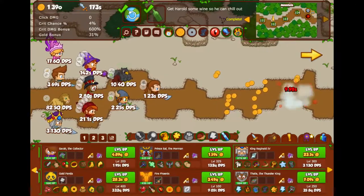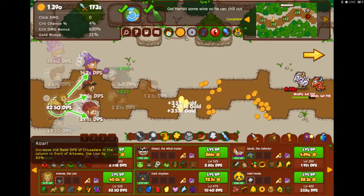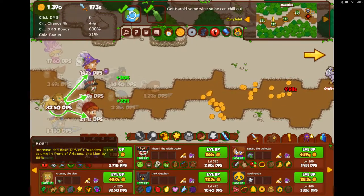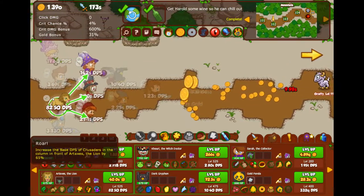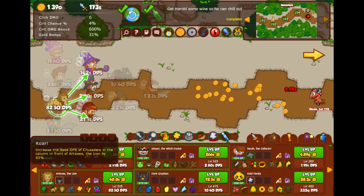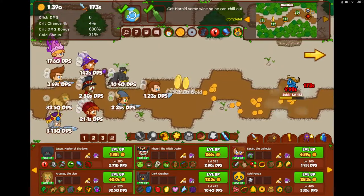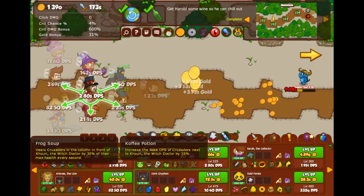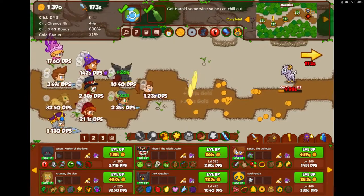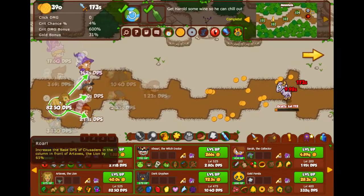Then I've got Artaxiz the Lion. I wouldn't have him in the party except that he has a Roar ability which increases the DPS of all units in front of him by 65 percent. Any Crusaders in the column in front of him get a huge DPS increase, which is why he's in the back row. If you put him in the second row, his bonus would only go to two Crusaders. By putting him in the back row you get to buff three different Crusaders with that 65 percent DPS buff, which is really important.